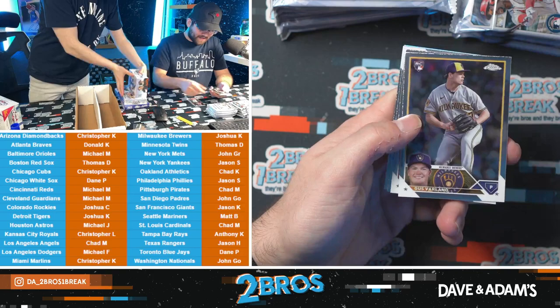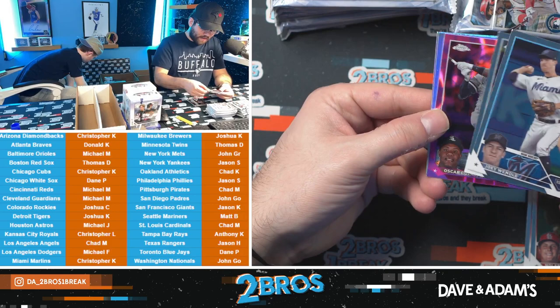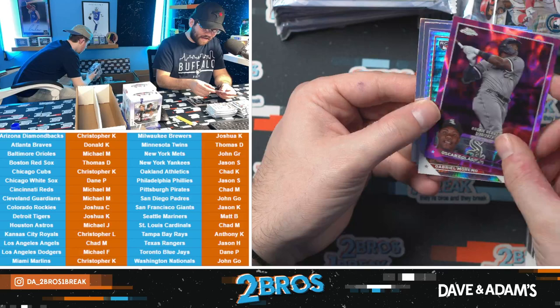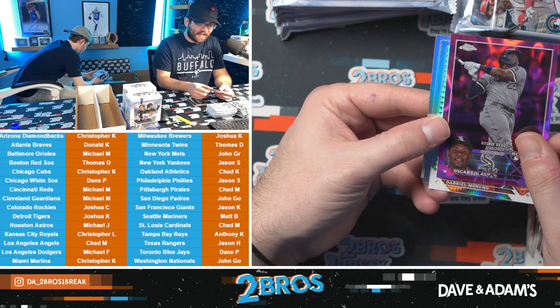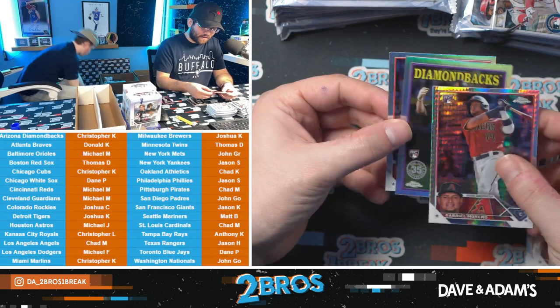Gust Varland, Thaddeus Ward, Jake, no deGrom, Joey Wendell. We have Oswald Peraza on the Rookie Debut and Oscar Coloss on the Rookie Debut — that's numbered to 299. Early White Sox hit — that is Dane P. Gabe Moreno on the rookie and a Corbin Carroll on the 35th, starting off strong for Christopher K! The Gabe rookie refractor and the Corbin Carroll on the 35th — nice one. Good start for the D-Backs indeed.